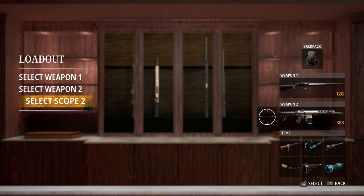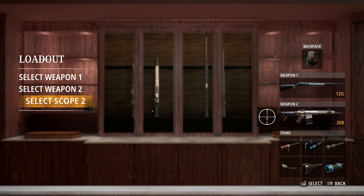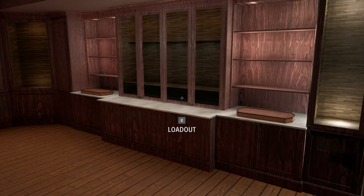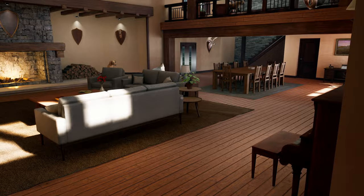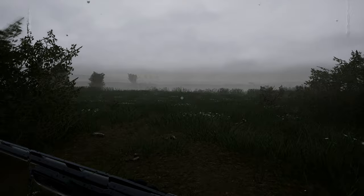So somehow selecting the 12 gauge at the shooting range made it take the place — my .308 slid down to weapon slot 2, but the scope stayed as the one I had on the .223. It's supposed to be this scope. I'm sure I can make it work. I'm not gonna bother with collars or anything because I don't think it's entirely necessary. It's raining.